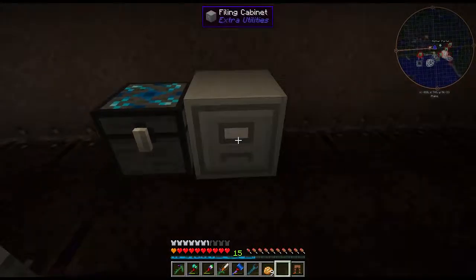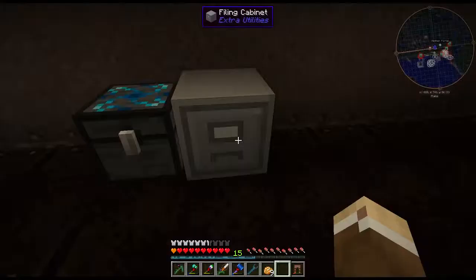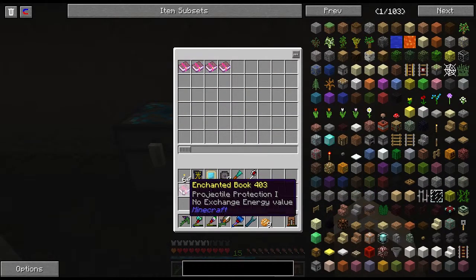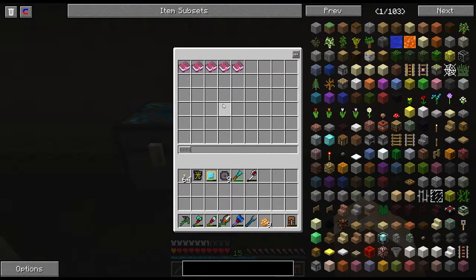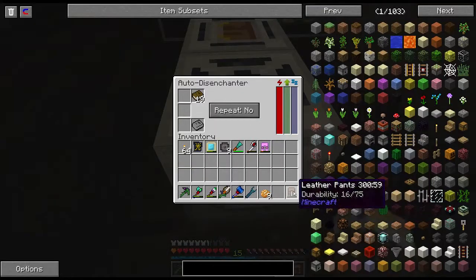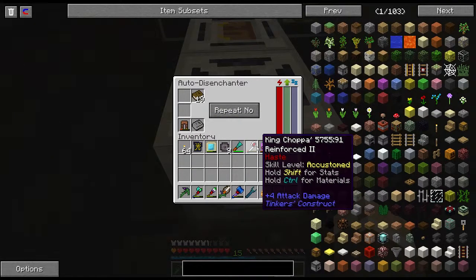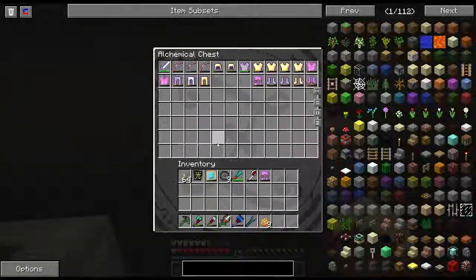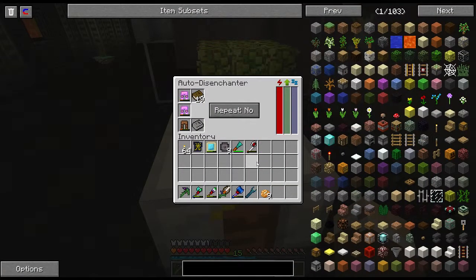I'm going to take these filing cabinets and put the books in the filing cabinet because we'll have a large excess of books. As we come across enchants that are the same they should stack. I'll toss all the soulbound stuff in there.